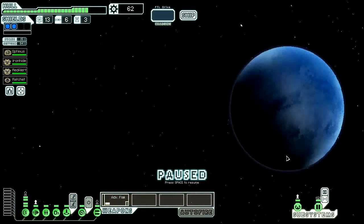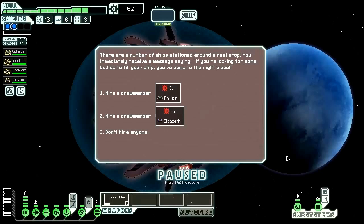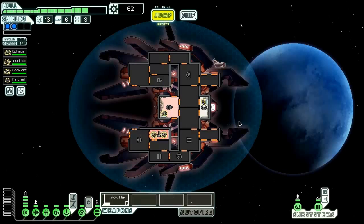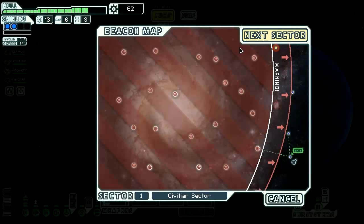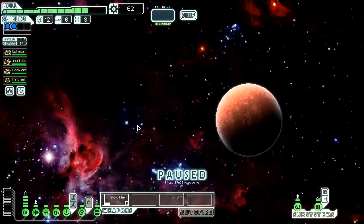At the long-range beacon, when the FTL drive's charged we can jump to the next sector. There are a number of ships stationed around a rest stop offering crew — an NG or a human — for hire. We're doing relatively okay so I'm not going to hire anyone. We've actually got a pretty good amount of scrap; the only real thing we're missing is a weapon other than our Flak gun, which is actually pretty powerful. I'm going to go Zoltan sector because Zoltan sectors have more stores.